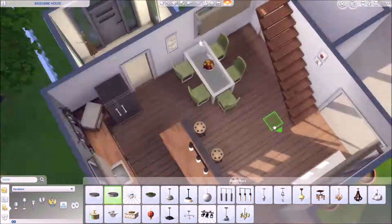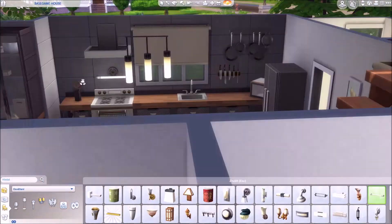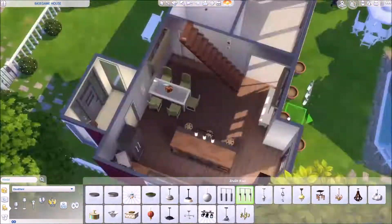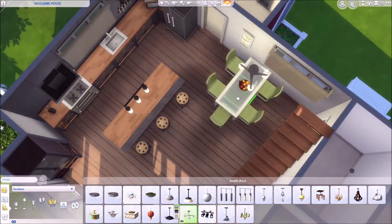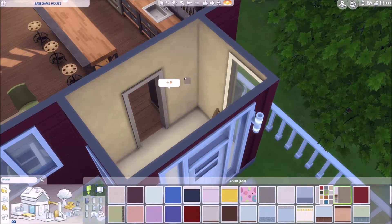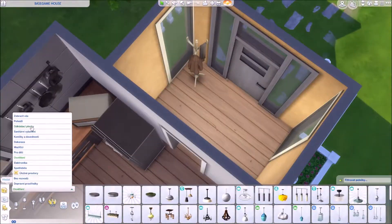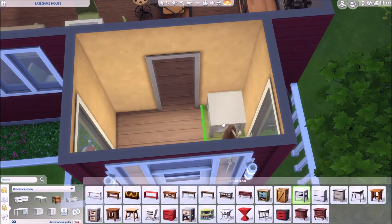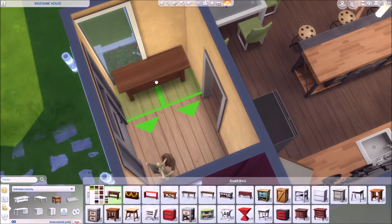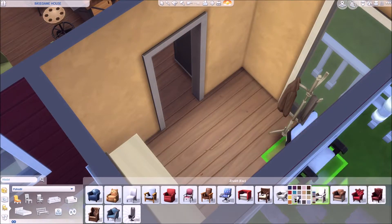And for lighting — I know that the ceiling light, the basic small version, is really convenient and I really like how bright the room is when I'm using it. But I also like using wall lights.